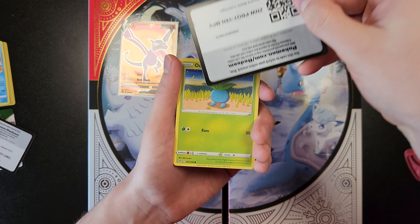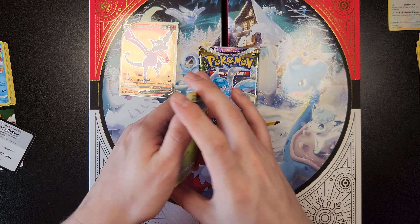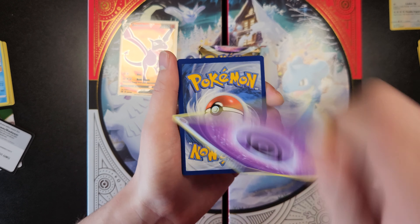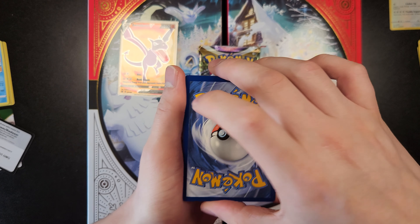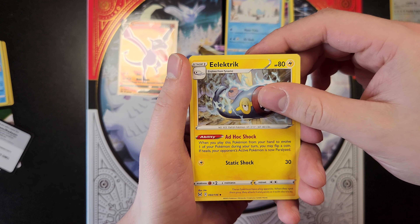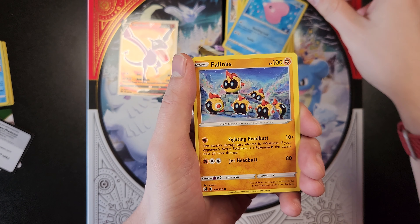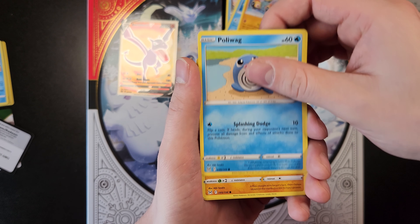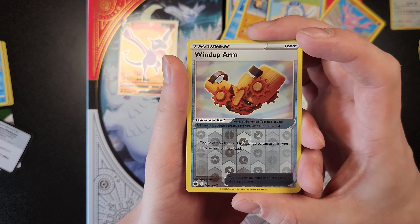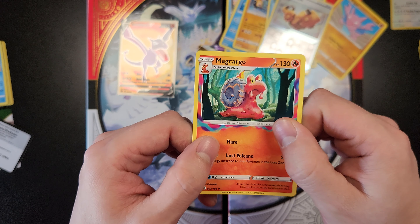Code card. And we'll go with fire for the energy — nope, psychic. Gloom, Sawsbuck, Hoothoot, Oddish, Luvdisc, Phanpy, Poliwag, Gligar. Reverse Holo Wind-Up Arm. And at the end we just have a regular Magcargo.